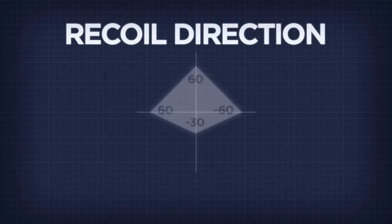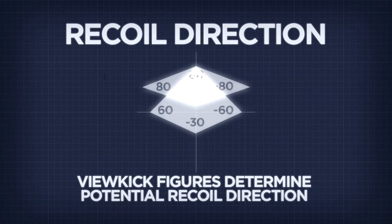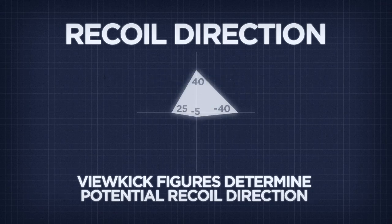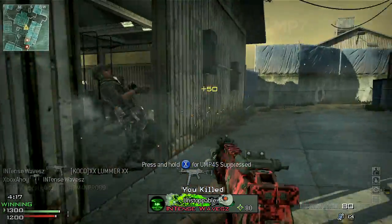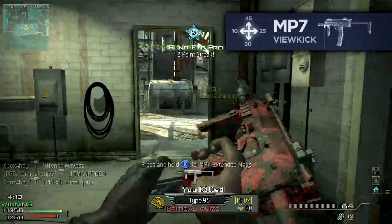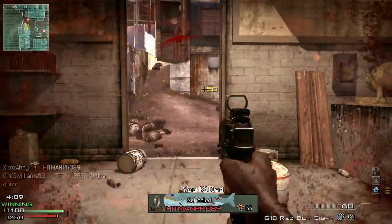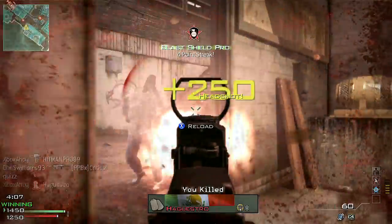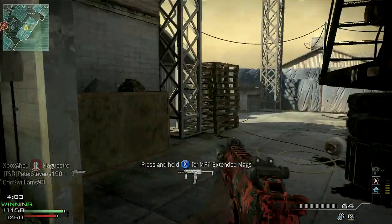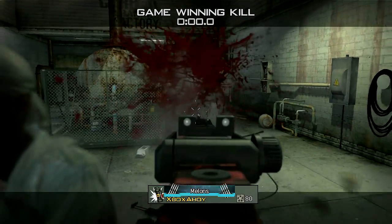The view kick figures determine the direction of recoil. When the maximum and minimum figures share the same absolute value, the view has an equal chance of kicking left or right in the case of yaw, or up and down in the case of pitch. However, when one figure is greater than its counterpart, the weapon will tend to kick in one direction over another. Most weapons tend to have an upward bias, and some will always kick in one direction, such as the Barrett 50 cal which will consistently kick up and to the right.